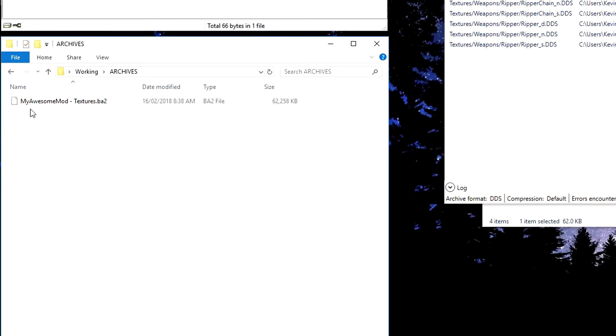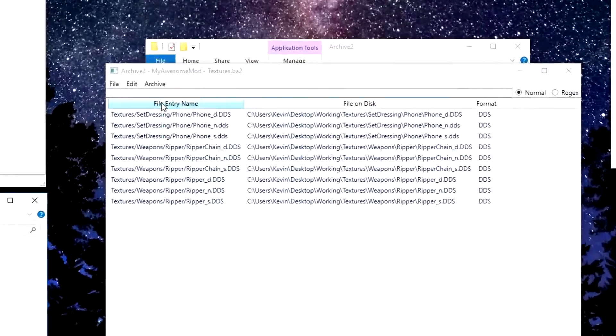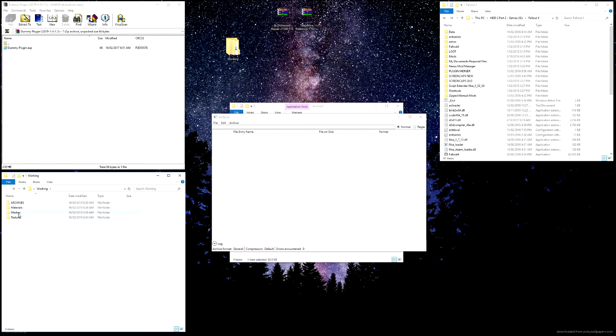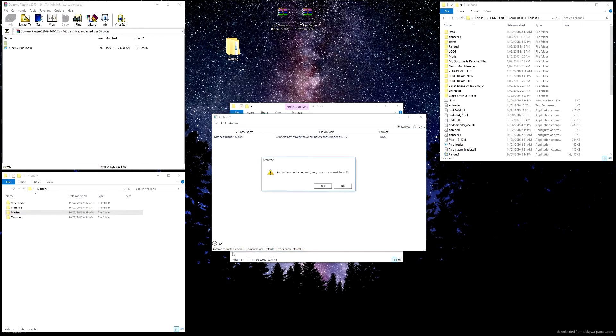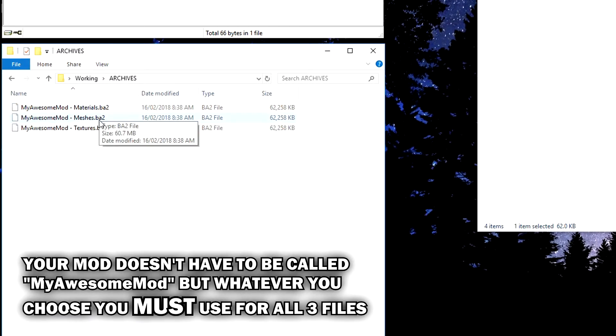Under archives we should now have 'My Awesome Mod - Textures.ba2'. Now if you have materials and meshes, go File, New, make sure you have General format selected, click OK. Then for meshes - same as materials and textures - you grab it, drag it in, go File, Save As, and name it 'My Awesome Mod - Meshes'. So what you have when done is your mod name followed by space-hyphen-space and then 'Materials', 'Meshes', or 'Textures'. Very important: your mod must have the exact same name before the space-hyphen-space - it has to be identical or it won't work.